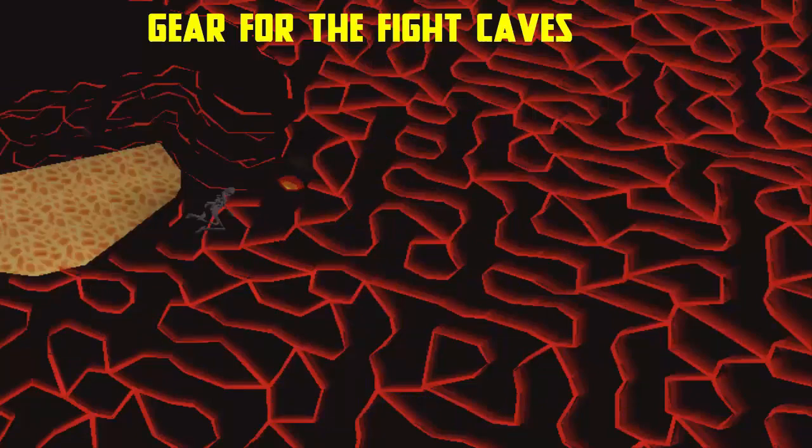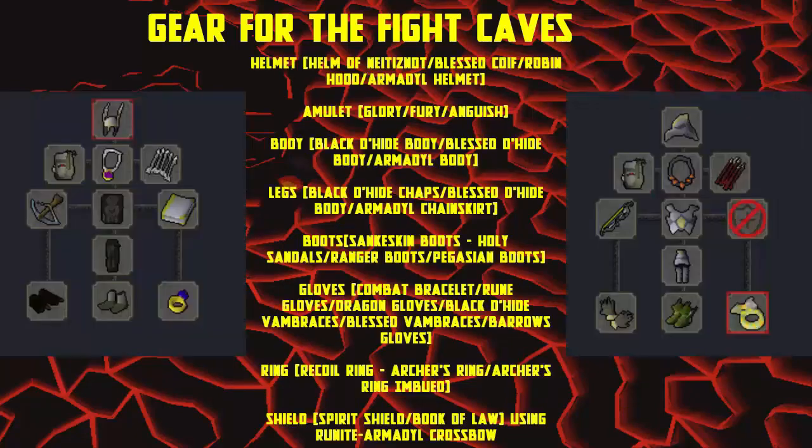For 55-75 defense, if you have completed the Fremennik Isles quest you have the ability to wear the Helm of Neitiznot. If you haven't completed this quest you can still wear the blessed coifs instead. For higher level gear you can get yourself the Armadyl set and Pegasian boots, which will give you the best in slot range gear in the game.